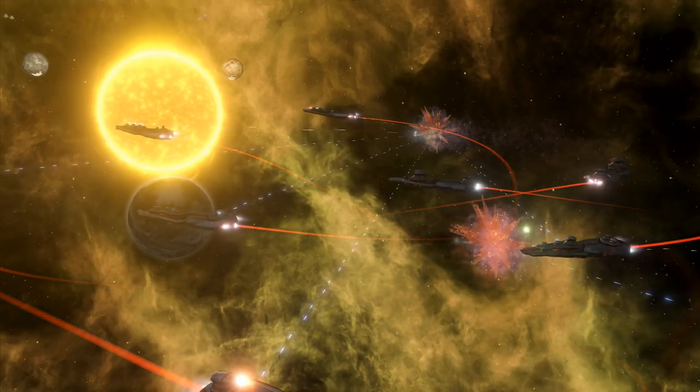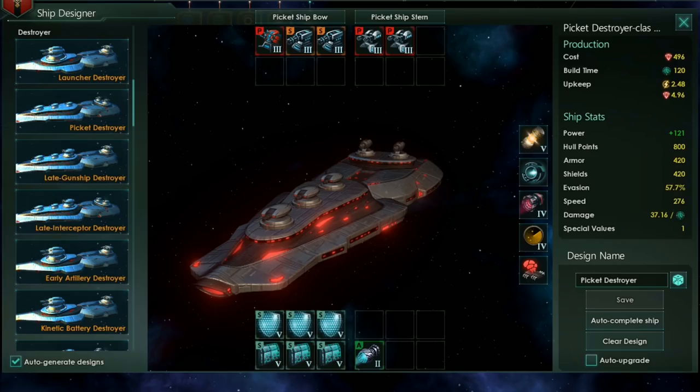I've got one final build for you now, and it's one for the late game — the Picket Destroyer. This class is there to free up weapon slots on some of your larger ships and counter fleets running torpedo corvettes, or just missiles and torpedoes in general. It's a very extreme support build, designed purely to close to picket range and do its one job.